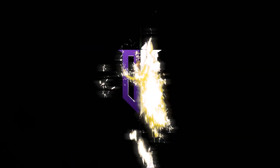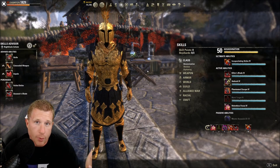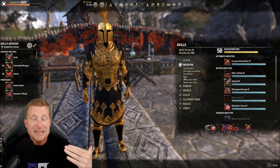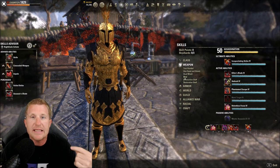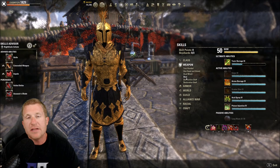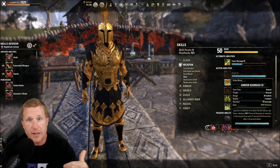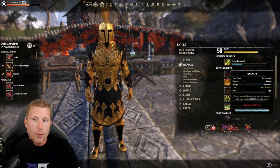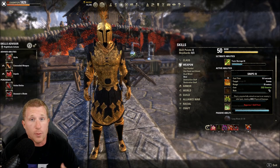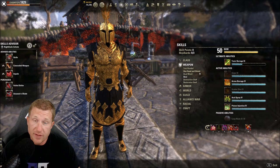When talking about stamina DPS, there's a very important choice that doesn't pertain to magic: the weapon types you use. Stamina typically plays melee, and almost everyone uses a bow as a back bar weapon. The primary reason is Arrow Barrage — or the other morph, Endless Hail — does very well as both single target and AoE. The main spammable Snipe isn't top-tier damage, so most folks back bar the bow. That leaves an important choice: Dual Wield or Two-Handed.